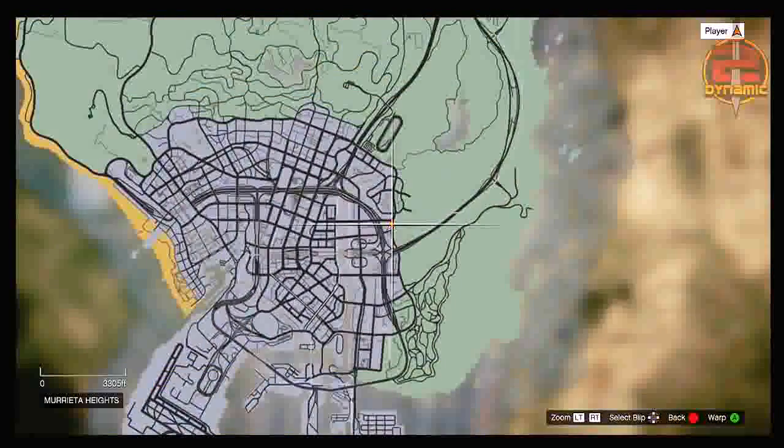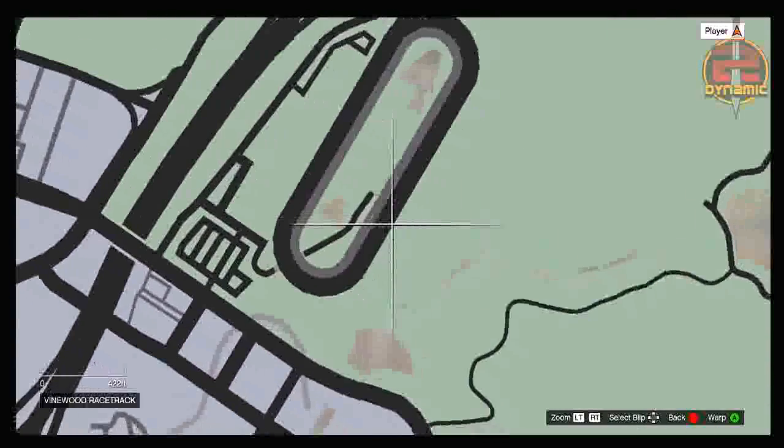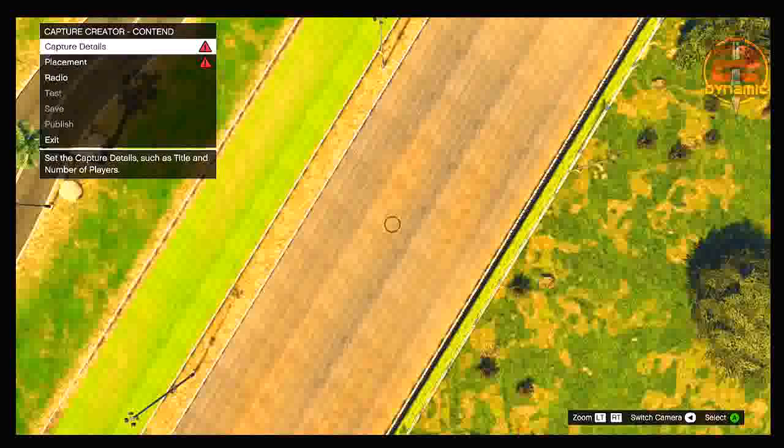Once you've spawned into creator mode, you want to select 'create a capture' and then select 'content.' Once you are in creator mode you want to go ahead and press start and then select a location on the map that is very open — I choose the racetrack. Once you press start and select a location, it will teleport you there. As you can see, I have now been teleported to the racetrack where I am going to be making the RP glitch.